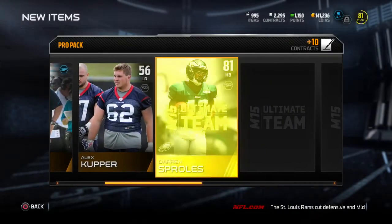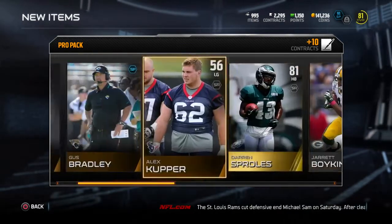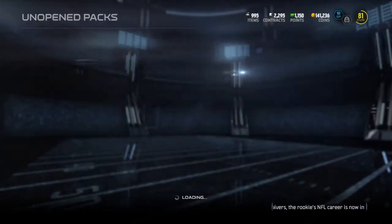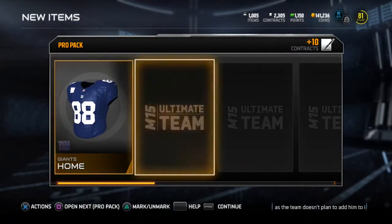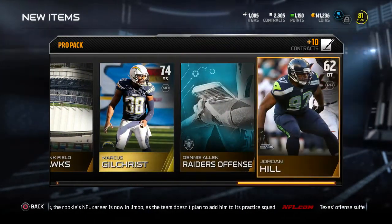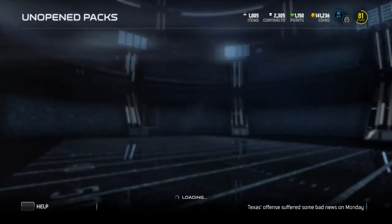It seems like they turned down the rarity on the really good cards too, which I think is a good thing, because before buying a bunch of packs was basically the only way to get them. Now you have to find other ways, like off the auction block, so you have to actually use the game a little bit more. The solo challenges also seem way better this year, and with the collections you're able to do things like the Style Master and the Mutt Master.